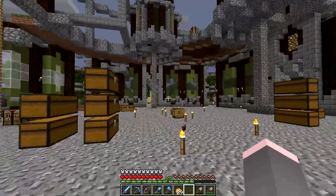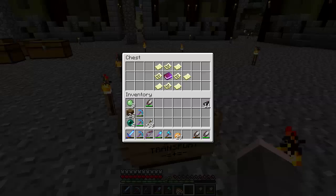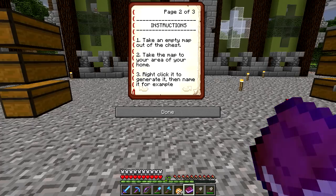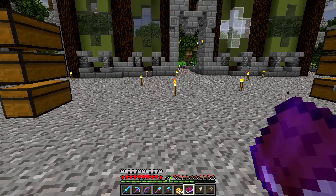So yeah, that's pretty sick. And then in the middle here, we have this guy which says Easy Transport. There's a book in here with instructions, and it says: Welcome to Easy Transport, a temporary transport method you can use to find other people's homes. Turn the page for more. One, take an empty map out of the chest. Two, take the map to the area of your home. Right-click on it and generate it, then your name - for example, Grape's Home - XZ, then place it back in the chest. Thank you for choosing Easy Transport for your transportation needs.